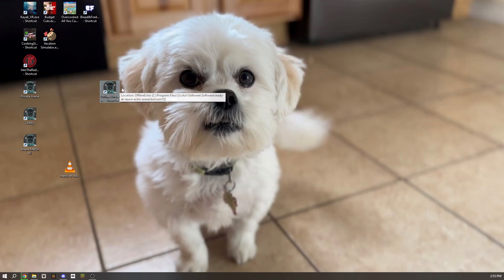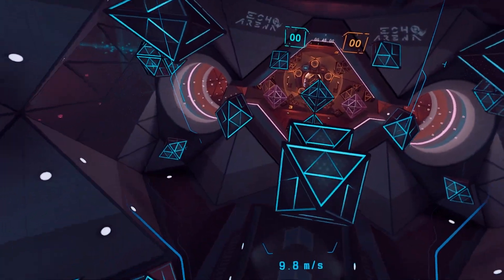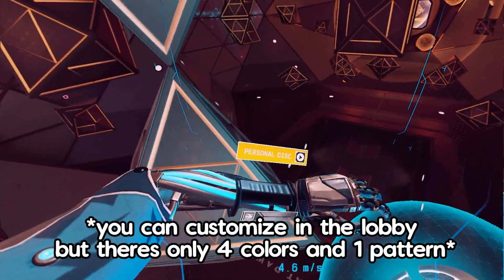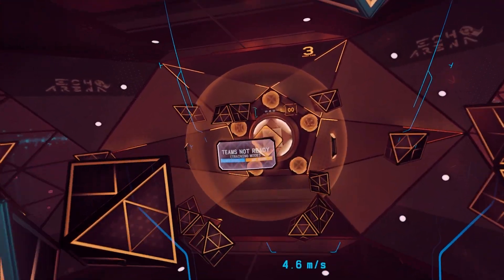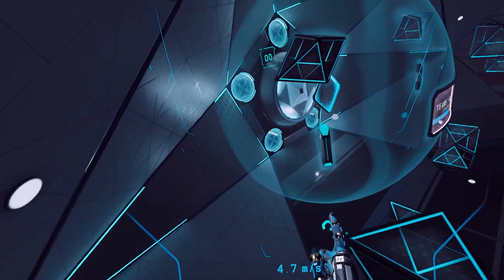Now I'm going to put on my Oculus and we're going to test it out. It looks like everything works — this is just the private arena, so I can go ahead and do everything you'd normally do. Of course you don't have the cool skins anymore because you can't customize, but you've also got personal discs. It's just your own little private arena.